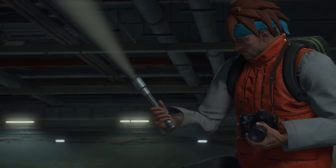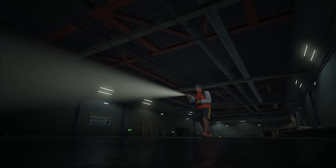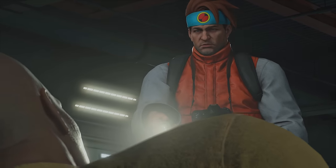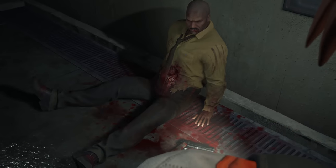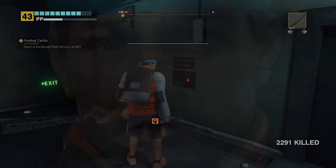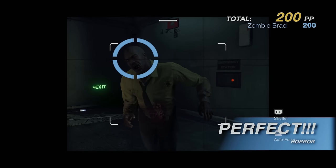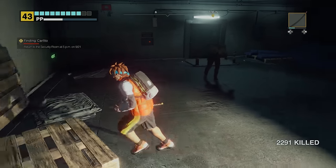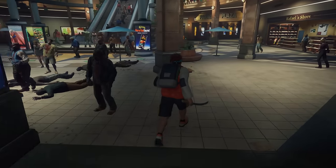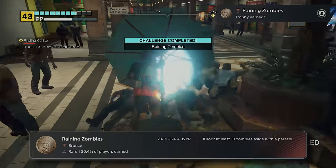I decide to head back into the tunnels and look for Brad. I can't leave the guy behind. I find his light and hear him in the distance. Brad has definitely seen better days — he's been shot a few times and with his guts hanging out, there's no hope for him. I get my trophy and then I put him down. I'm sorry Brad. While heading back to the security room, I use an oversized umbrella and run through a few zombies to get the Raining Zombies trophy.